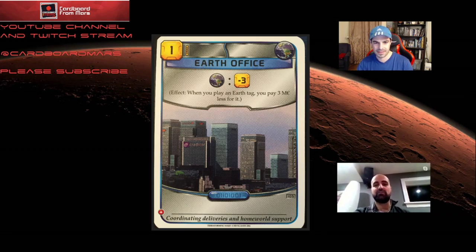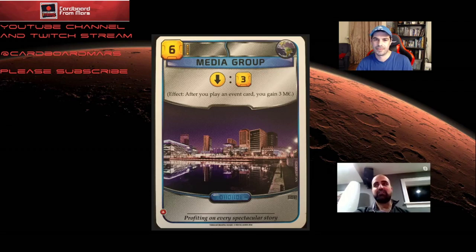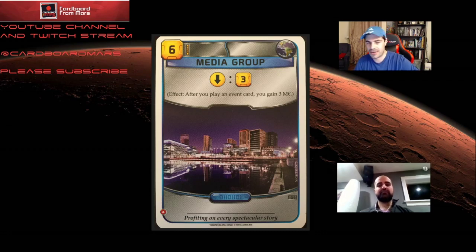Super Tractor increases the benefit of the Earth tag play. It's already cheaper by three to play Earth tags as Tractor, but with Earth Office, now it's minus six, which is a crazy discount for any card. There are other cards that contribute to Super Tractor — for example, Media Group, which makes your events cheaper by three. So if you can get a minus six discount, and then your Earth events are at minus nine discount — there are some very good Earth events — that's Super Tractor. You just get crazy discounts on stuff.